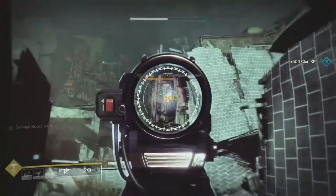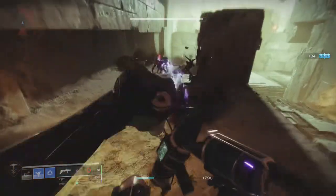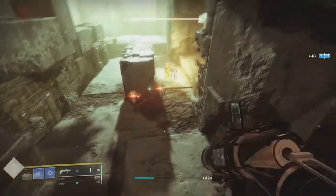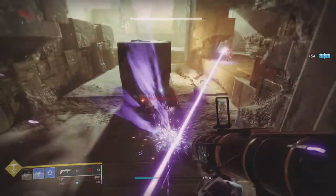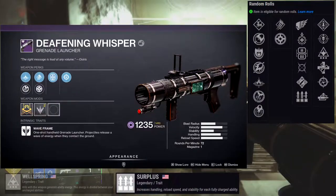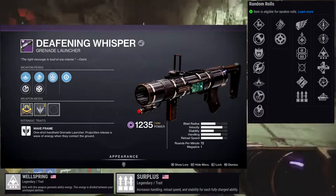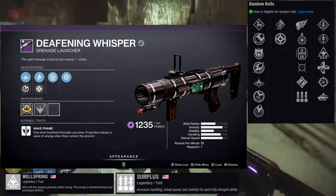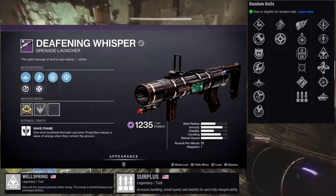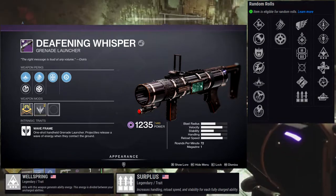The next weapon is Deafening Whisper — an energy grenade launcher with a second wave frame. I'm excited for this because of that alone. Unfortunately it's probably not better than our first wave frame, which is Martyr's Retribution. The first row perks are killing wind, underdog, lead from gold, moving target, and ambitious assassin, with surplus. I'd probably use surplus with wellspring — I really like lead from gold for special weapons.